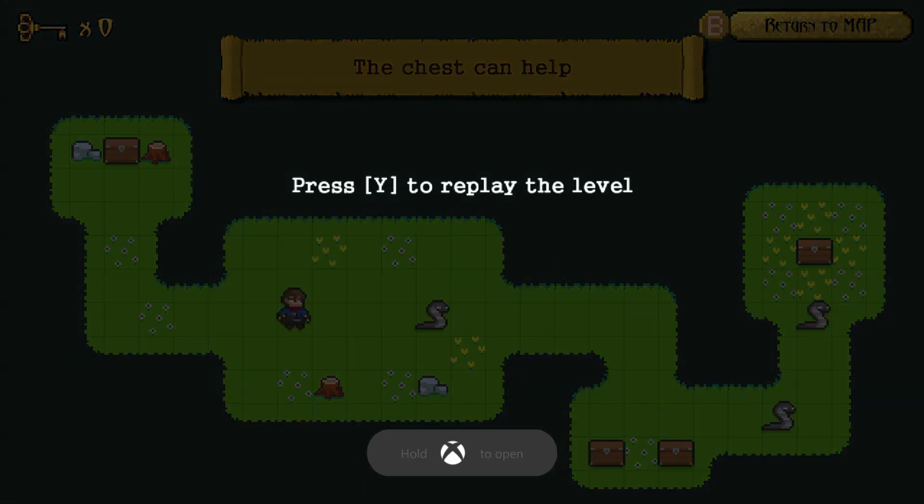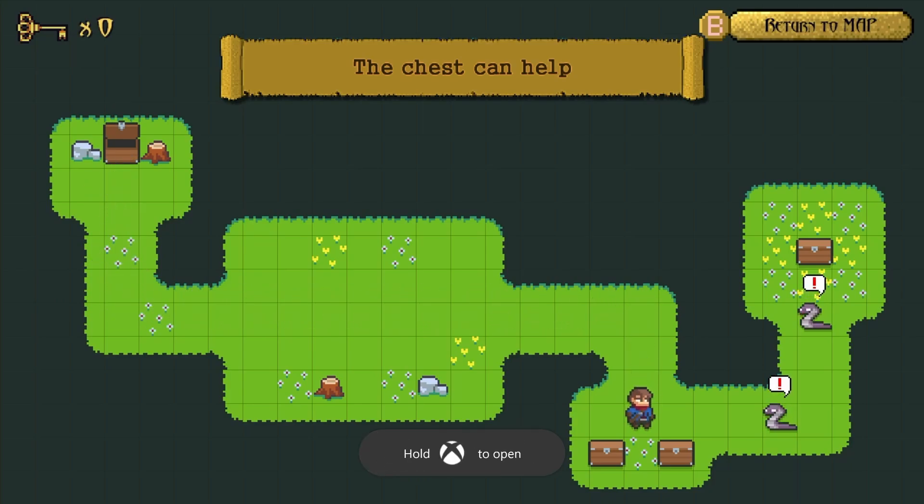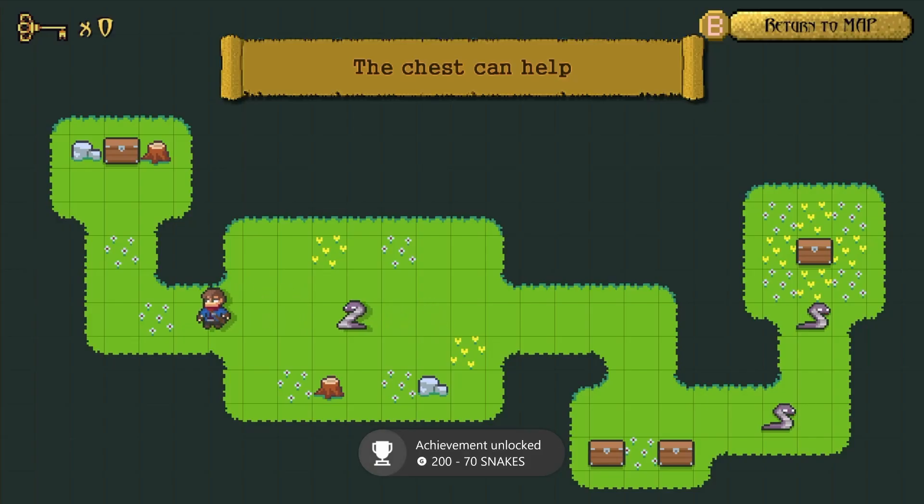I actually messed up here, but if you've already played the game before, all you need to do is probably boot it up and get one kill and one chest, and it'll start popping left and right after the update. So basically this is just an updated guide.